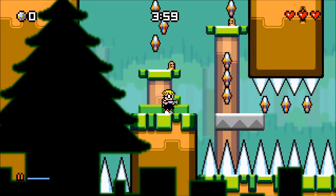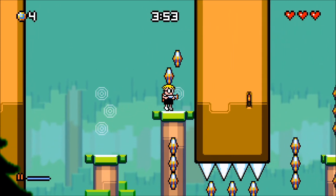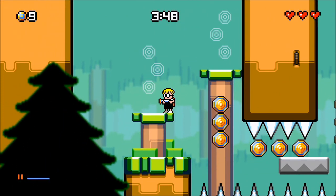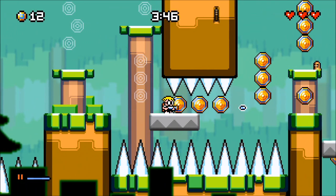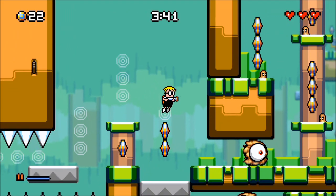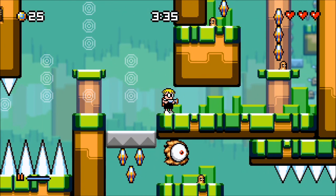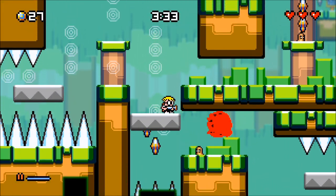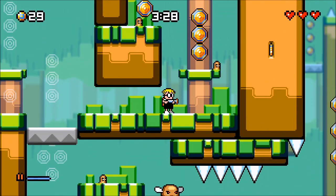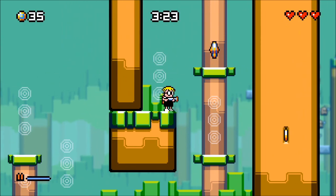If you've never played Mutant Muds before, let's go over the basics real quick. Basically, your objective is to make it through the levels and try to collect all of these coins, which will be little power-ups for you later. These Mutant guys basically come down to earth, attack it, and it is up to you with your little shooter and a wide variety of power-ups to destroy them.